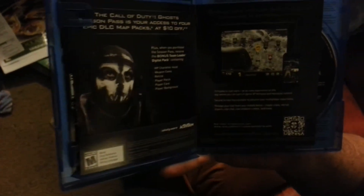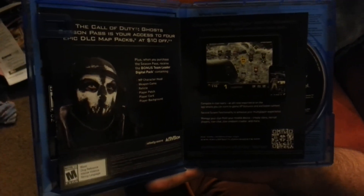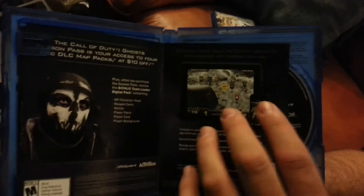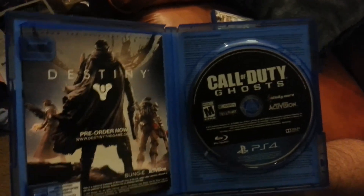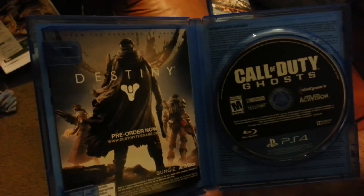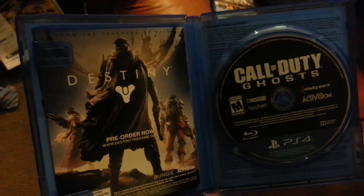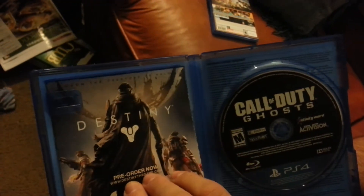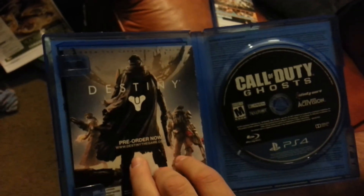Right here it lists out the Call of Duty Ghosts season pass — it's got the multiplayer character head, the weapon camo, all the good stuff you'd usually get for a season pass. Also on the back it's talking about Destiny — make sure to pre-order this, guys. It's going to be one of the best games to come out from the original creators of Halo, coming out next year, brought to you by Activision. It's coming out on PS3, PC, Xbox 360, Xbox One, and PS4.